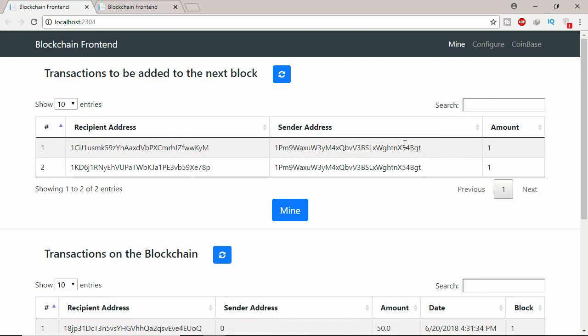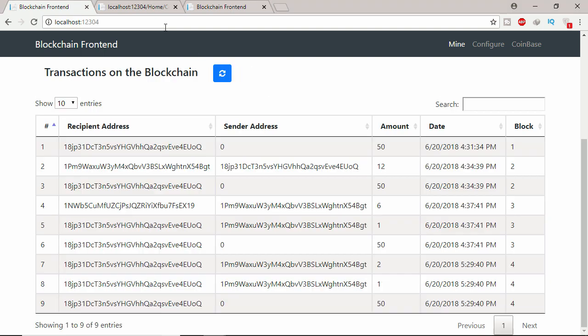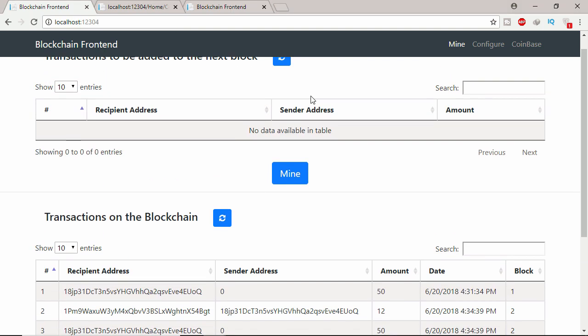If I go to this second miner's front end of this blockchain and refresh it, you can see this user gave this new user one coin, and this user gave this miner — the second miner — one coin as a fee.